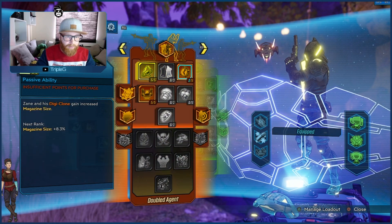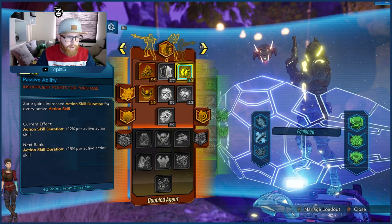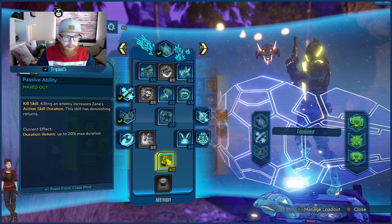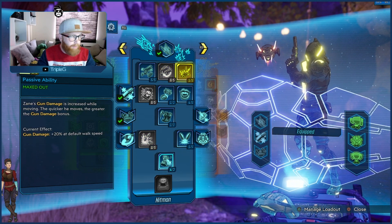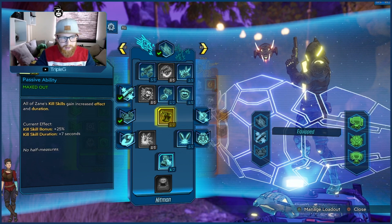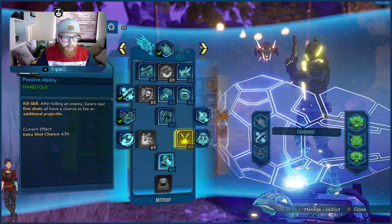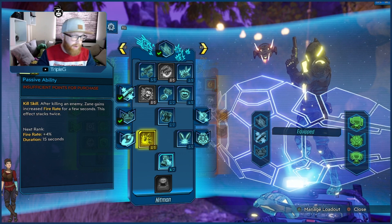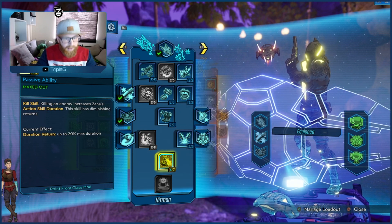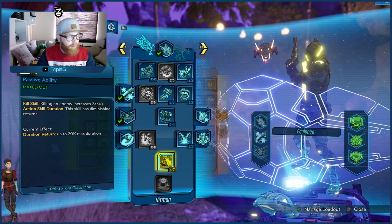In the orange tree we're definitely going to be having Donnybrook and Synchronicity, and I've got a couple of points for my class mod in Borrowed Time. In the blue tree we're only going down until Good Misfortune — Violent Speed and Violent Momentum are essential. Salvation for a little bit of health regen and Drone Delivery to get our grenades going. Death Follows Close is our mini-capstone. I went for Play Dirty over Violent Violence for that extra projectile chance, which gets an extra 50%. And Good Misfortune to keep our skills going after each kill.